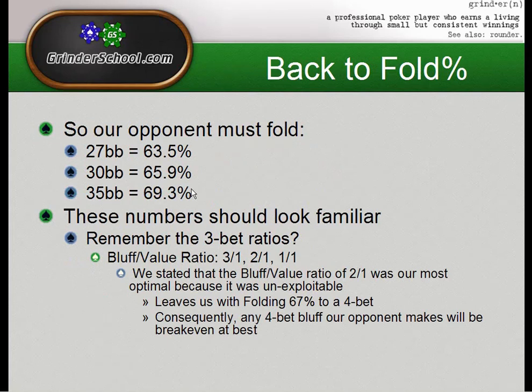Going back to our fold percentage: 63.5% is break-even for the 27 big blind 4-bet. Recall from the previous How to Master Part 3 lecture — the 2-to-1 bluff-to-value ratio is the most unexploitable ratio we can give. If someone is 4-betting us and we're folding 67% of the time, there's almost very little profit to be had from a 4-bet bluff, especially at 30 big blinds. This reduces the motivation for our opponent to 4-bet us when we're 3-betting at a 2-to-1 bluff-to-value ratio.